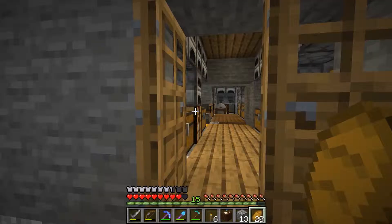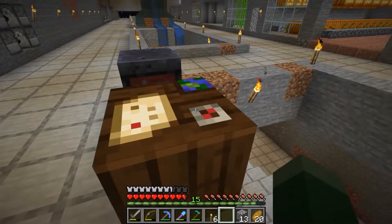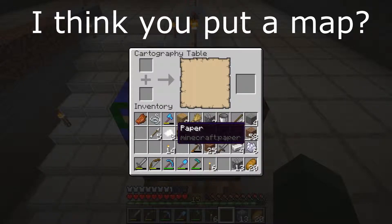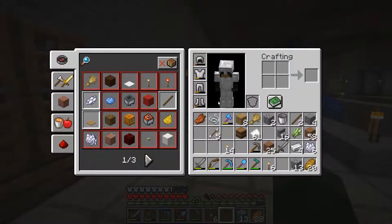All right, let's see what this table does — not a book, but the cartography table. Oh, I think it's for maps. I'll put paper in here. I need to look this up because I'm not sure what I put in here. Okay, well that does something. We need that other table — can I just craft it?